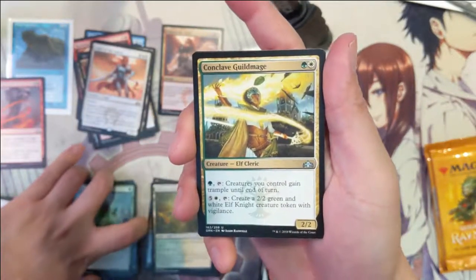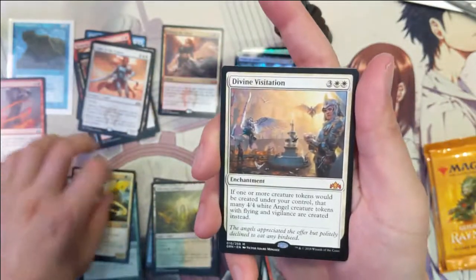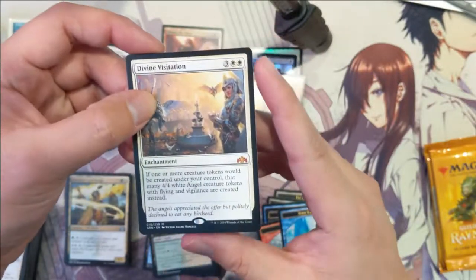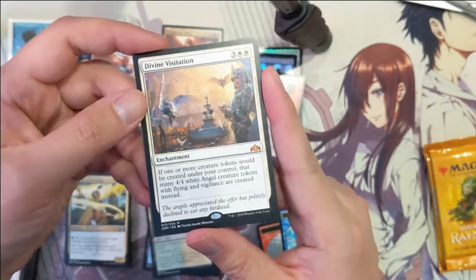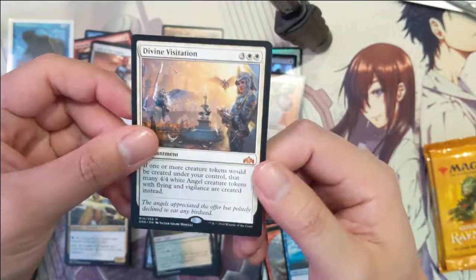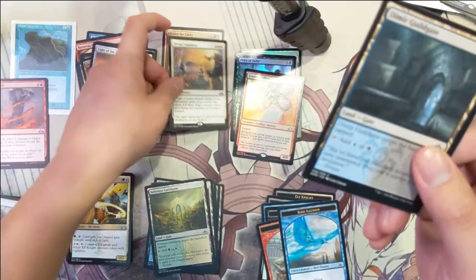Knightsville sprite, Knightsville sprite, knight of the masses, conclave guild mage, and then yes — Divine Visitation! If you guys have been watching my videos, this is like the third Divine Visitation I have, which is among the top mythics — awesome. I think it's my third one.